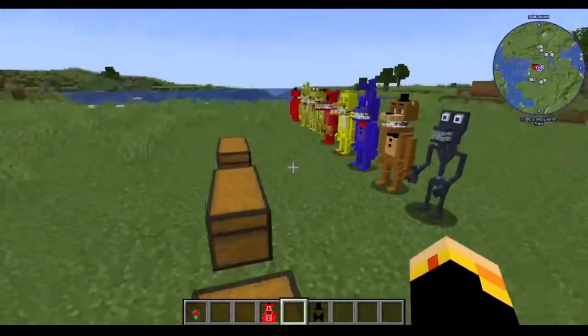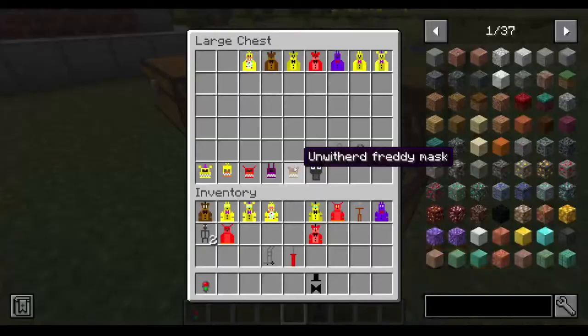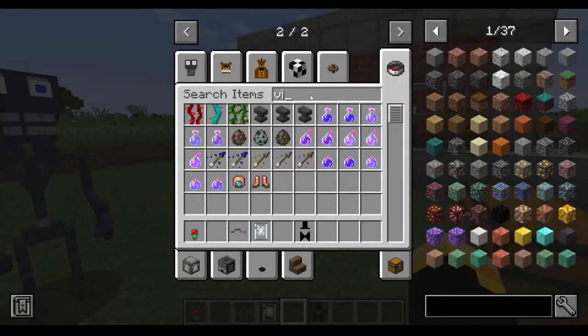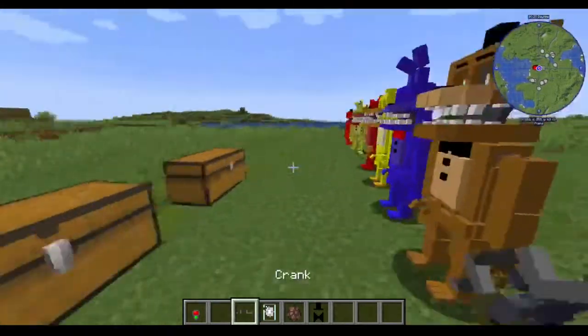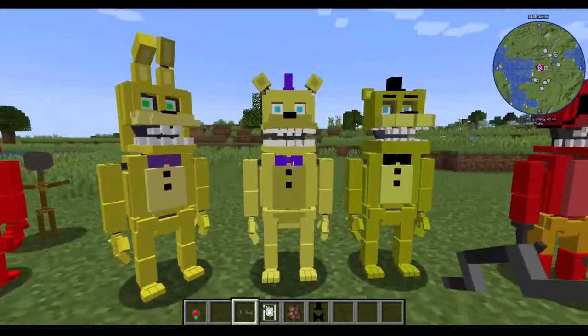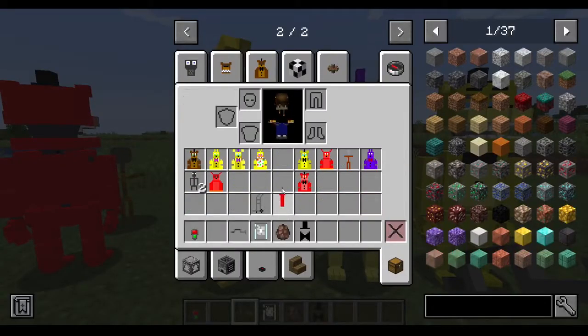He's actually kind of creepier than Freddy because of what I did when he's in haunted mode. Now let's go over the hand crank. So these three animatronics — you can use a hand crank on all three of them. All three of these are spring lock animatronics.